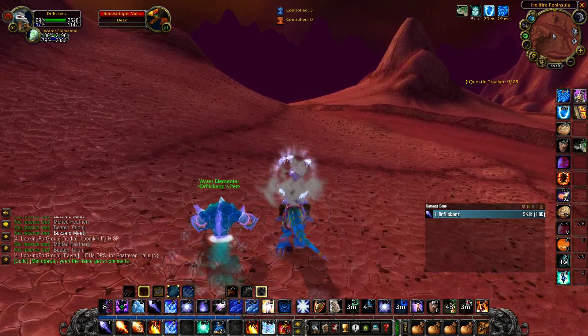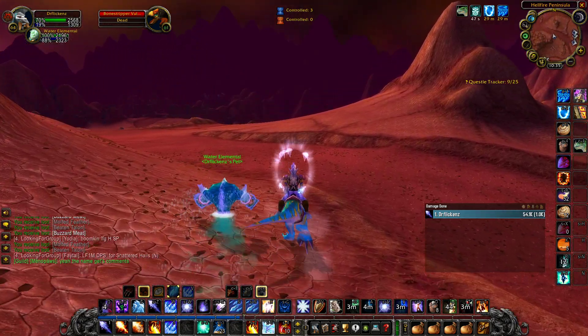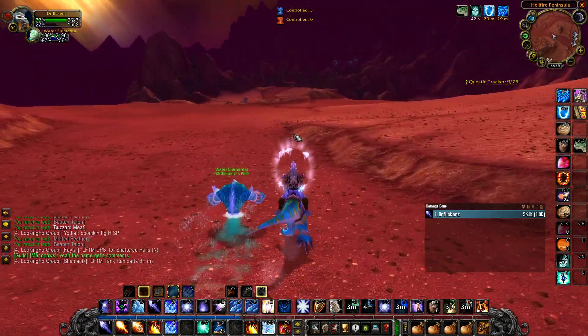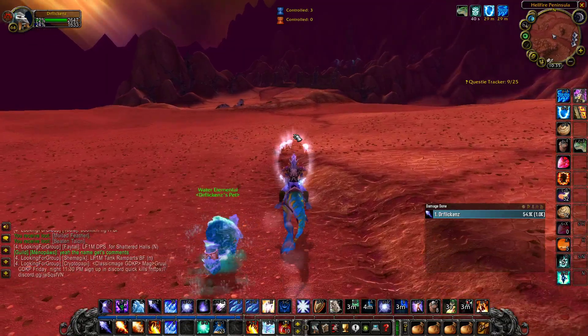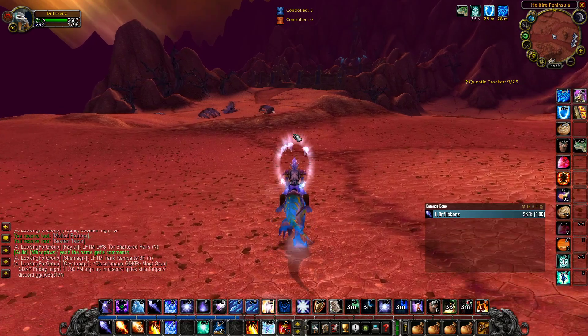On my other screen I'll go ahead and run my rogue over to this other spot as well, just in case I get ganked — I want to make quick work of that. Typically you can avoid getting ganked overall if you're close enough.